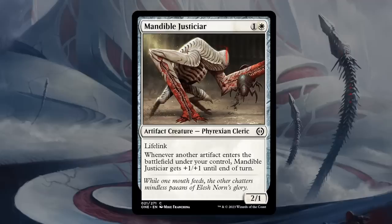Mandible Justiciar is two mana, 2/1 artifact creature Phyrexian Cleric at common with lifelink. Whenever another artifact enters the battlefield under our control, the Mandible gets plus-1/plus-1 until end of turn. A decent two-drop with lifelink, and in dedicated artifact decks a card that makes multiple Mite tokens can pump this up a few times, making it hard for the opponent to race. It plays well in equipment decks as a lifelink creature we wouldn't mind giving more power and toughness. But one toughness — even if you pump it once it's still going to trade for most opposing two-drops — so it'll probably just sit there until you can give it a significant bonus. At the end of the day, I think it's still just a C, but some decks may be very interested.